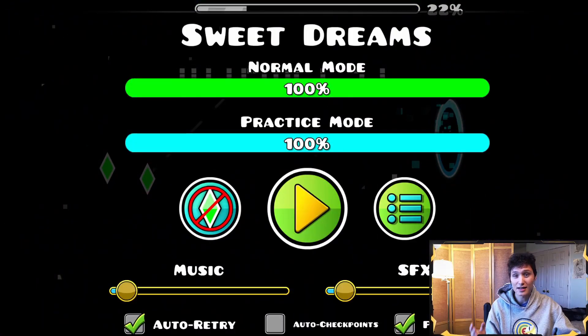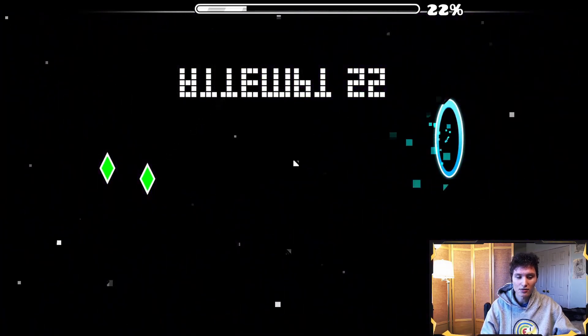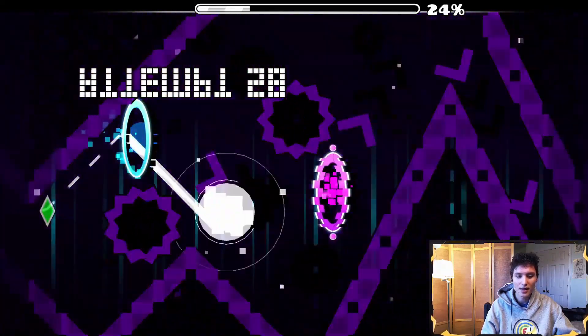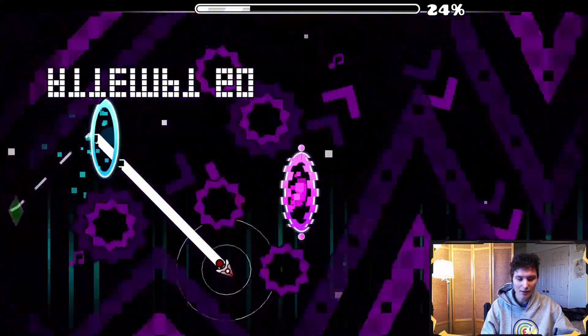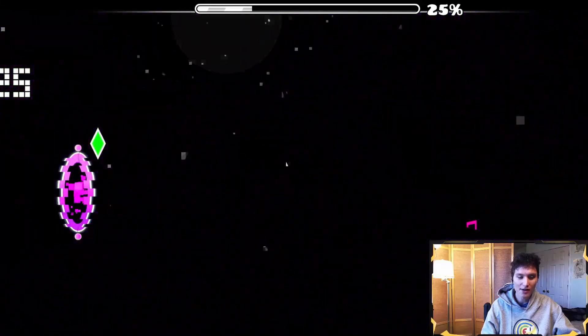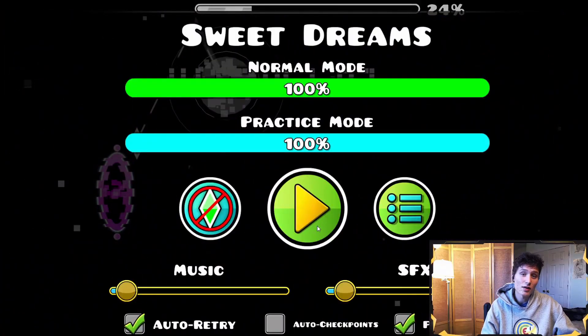You're going to have to practice that. It's really three clicks though — a small click to get into the portal, then equal size clicks to go one, two, and get yourself over to right here. So you go down to get out of it here. You can click up a little bit there if you want, but you don't have to. You can just go down and up, which is much easier. Either way works.